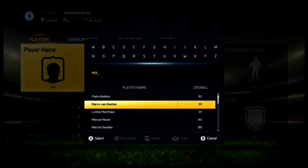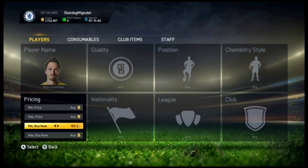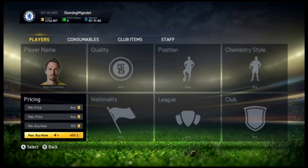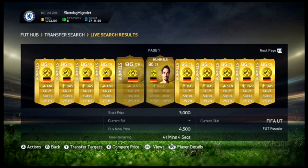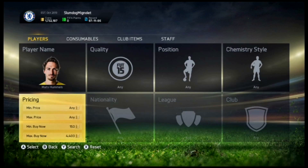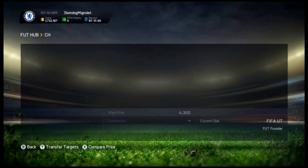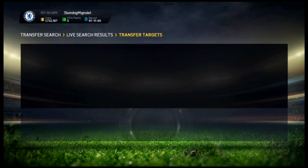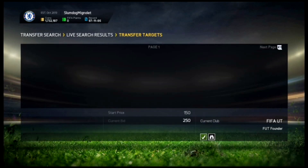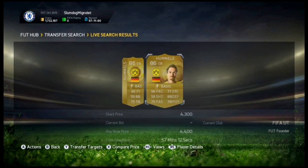I'm going to show you a couple of players you can do it with. The first one is Matt Hummels. He's got a minimum price of 50 coins and you want to check his next cheapest buy now in his position. It's around 4.5k to 4.6k, so we're looking for around 4.4k. You keep pressing Y and B to refresh and eventually you can bring the price down to around 3k.